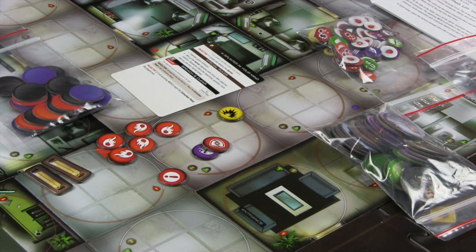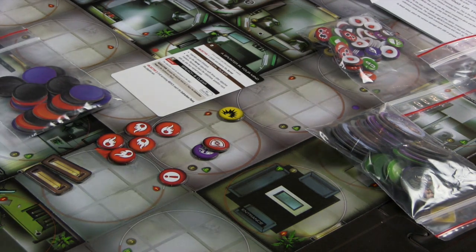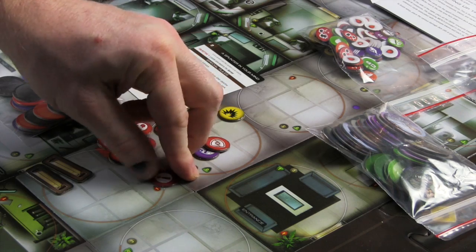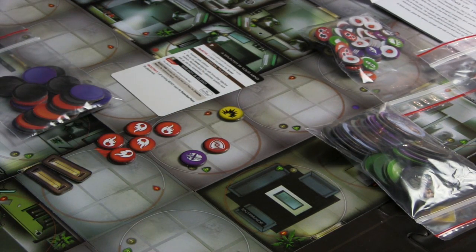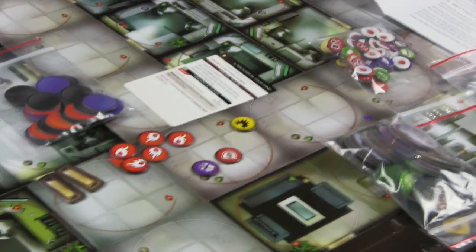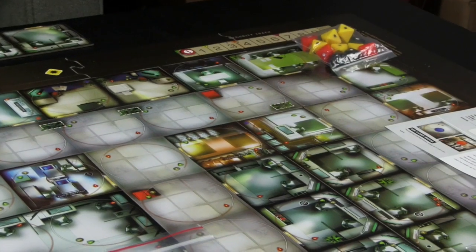Now I have some tokens out here. The next step says to place a security level counter on the zero location on the security track.